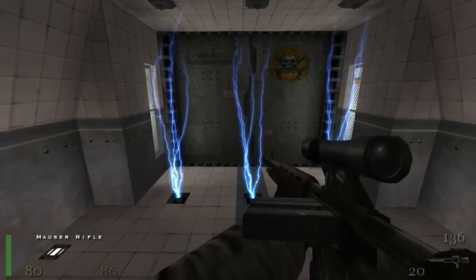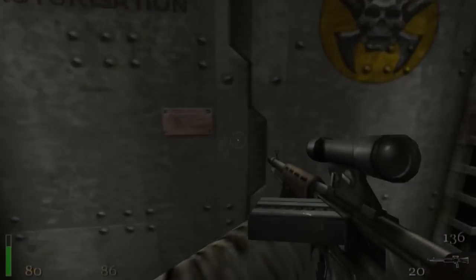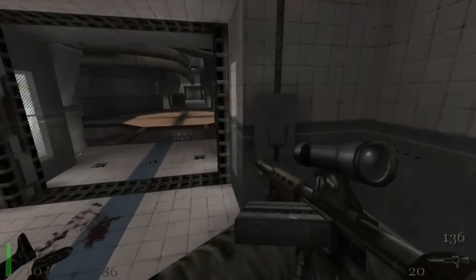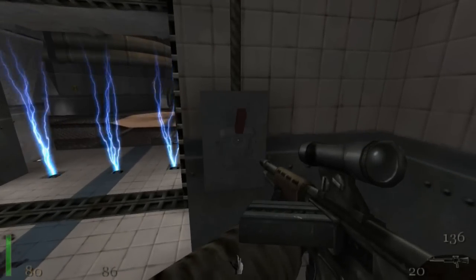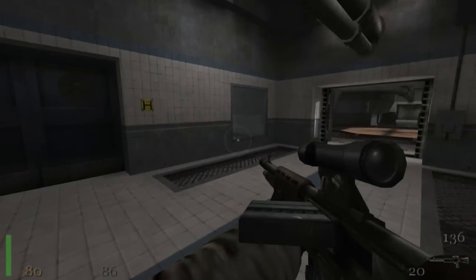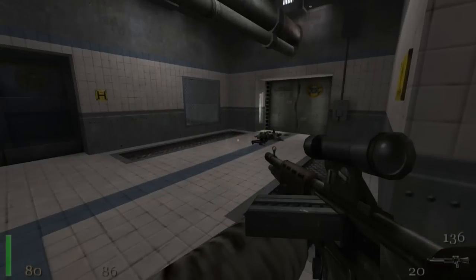Now you can probably see there is electricity in front of some of the doors. There was some more electricity back here. Obviously that means you can't go past otherwise you will die. But you can actually turn it on and off like so at certain switch points. Obviously there is no switch here so we can't shut off that electricity. But we can remove pretty much all the electricity from all the doors.